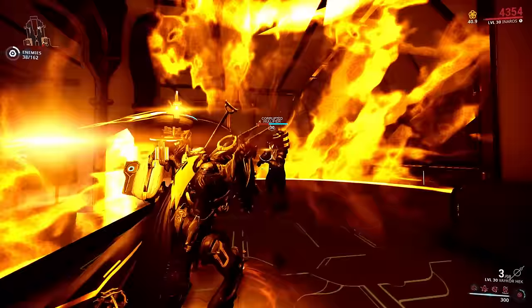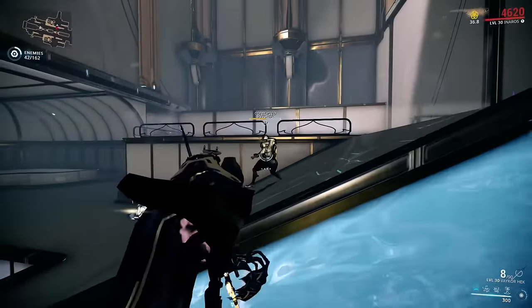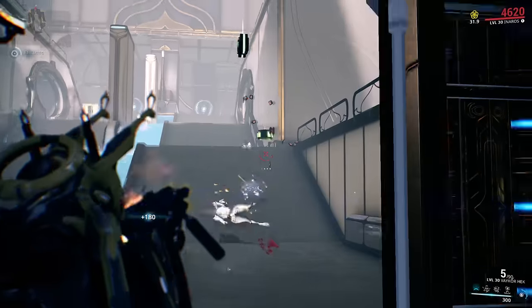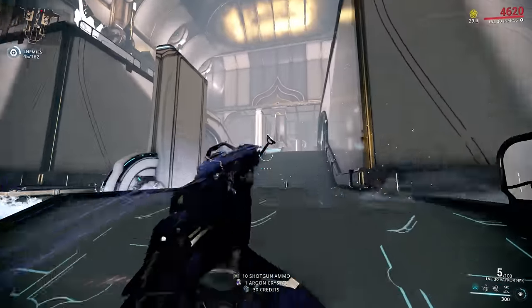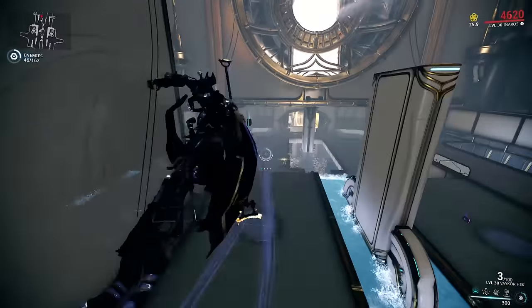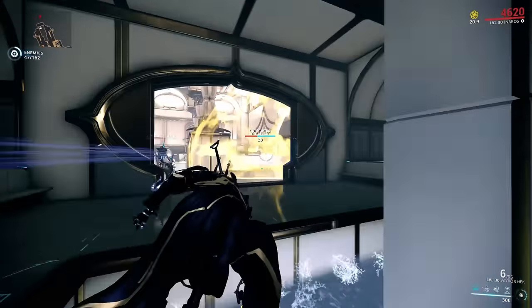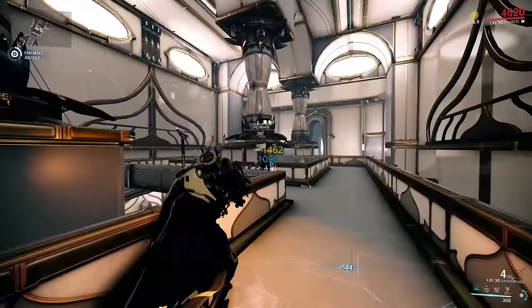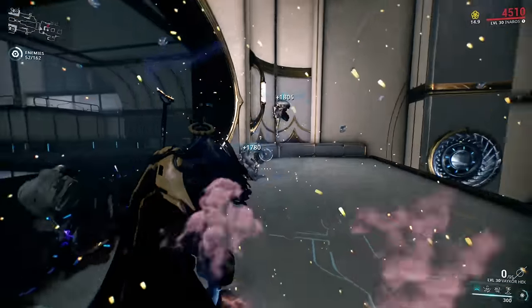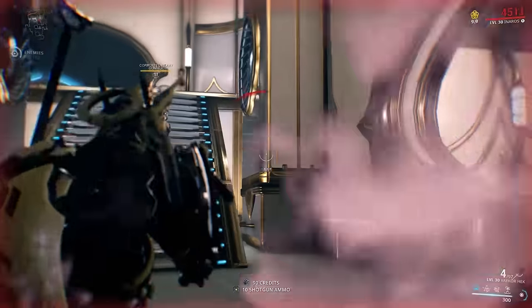There are only four shotguns in the game right now that have at least 15% critical strike chance: Strun Wraith, Boar Prime, and Sancti Tigris with 15% critical strike chance, and Vaykor Hek with 25% critical strike chance. So if you really want to go for a crit shotgun, it should be the Vaykor Hek. Crit builds scale really well damage-wise into endgame if you're good at hitting headshots, because the critical multiplier is amplified by the headshot multiplier, resulting in a ton of damage. I've tried running crit builds on shotguns that only have 10% critical strike chance and personally I find it far too unreliable.